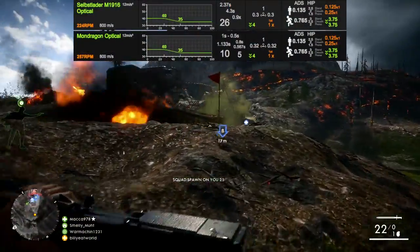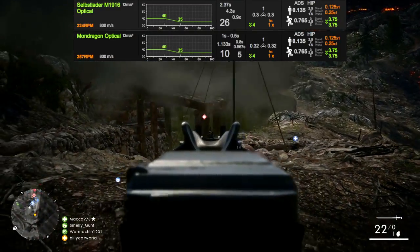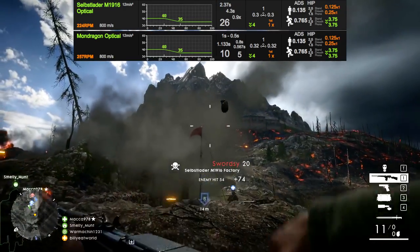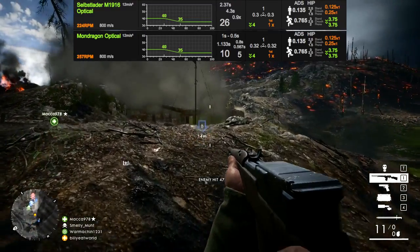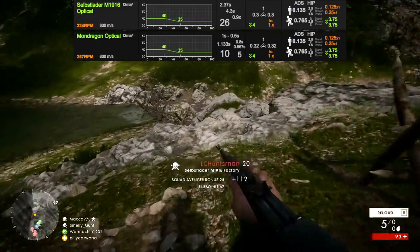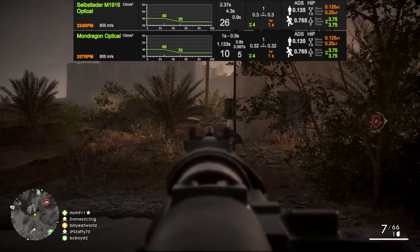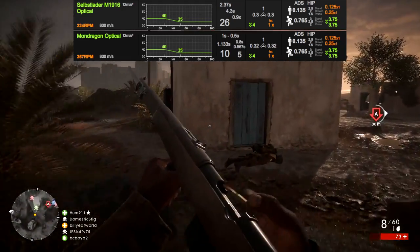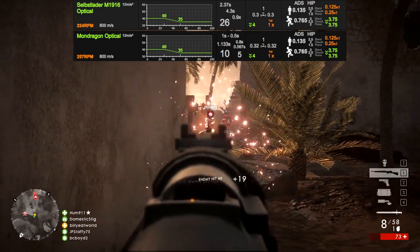Now to kick off, both of these guns have a lot of things in common, like their damage model and muzzle velocity. Both guns deal a max damage of 40 out to around 26 meters, which drops off to 35 at around 51 meters. Unless you land a headshot, you're going to need at least three shots to take out a target at all ranges — which should be pretty easy, because they're both pretty accurate and have a very fast muzzle velocity of 800 meters per second.